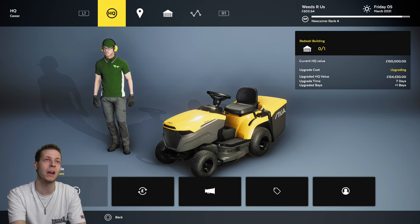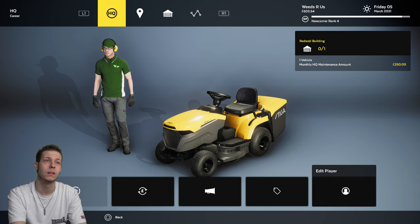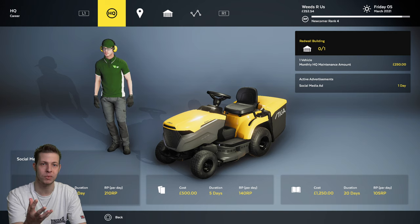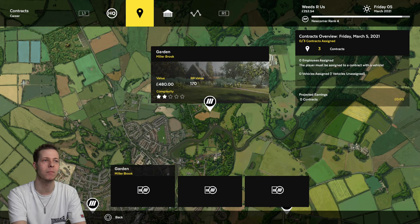We've only got £502 left, so I'm going to make sure I keep that for any payments I need to make — I think we pay like £250 a month just for headquarters maintenance. We'll also do some advertising whilst we're here; it costs £250 and we'll get 210 reputation. As your rep goes up, more people want to work for your company and they're more skilled rather than just apprentices.